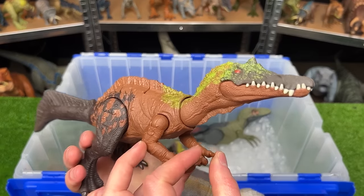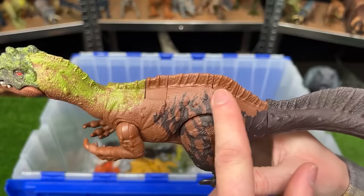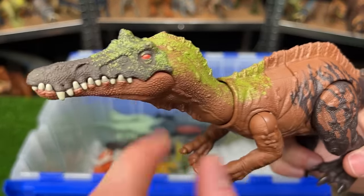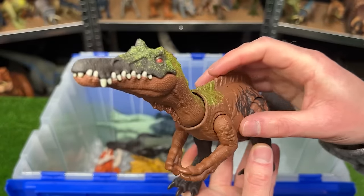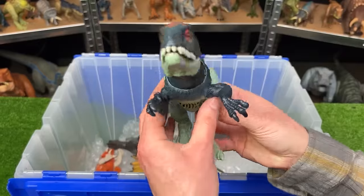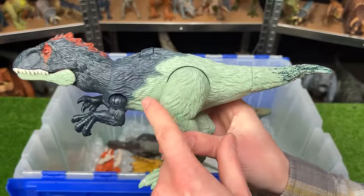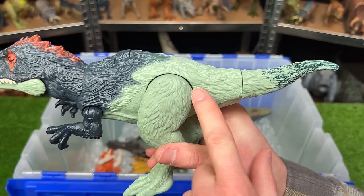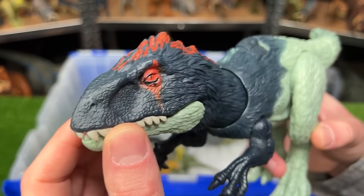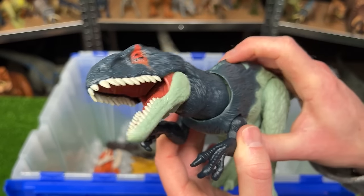The Irritator figure has crazy coloring with dark brown in the back, light brown in the middle, and bright green along its back, neck, and head, plus an action feature on its back for jaw chomping. The Eokarkaria has bright green-blue in the back, dark blue in front, and bright red on its head, with the same action button for jaw chomping.